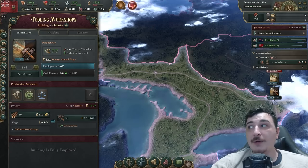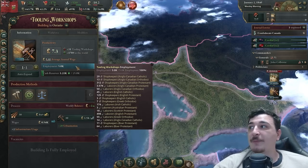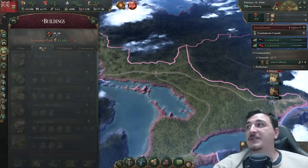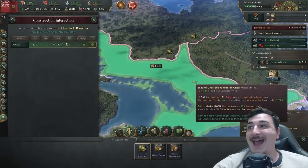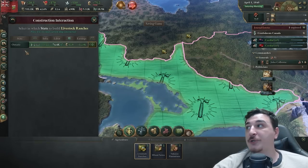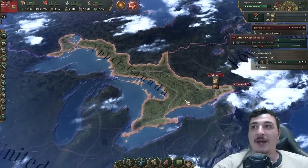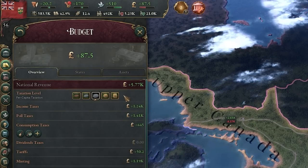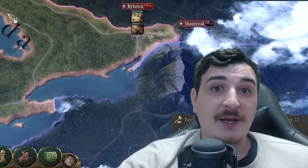Our tooling workshop is doing pretty decent — we're getting a lot of money from it. The private industry is also building one extra tooling workshop. I canceled the food industries and queued up two sulfur mines because sulfur is in high demand, as are products from livestock ranches, so I'm also queuing up two livestock ranches and one wheat farm. Look at our economy — we're in the plus, making huge progress, not losing money while building.